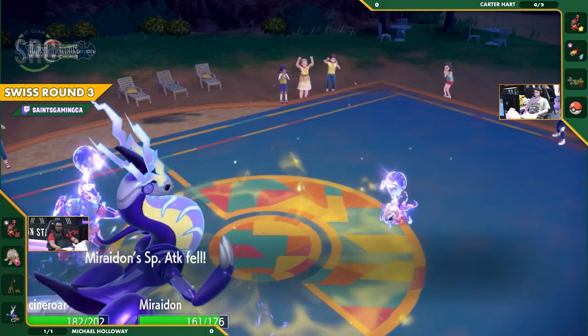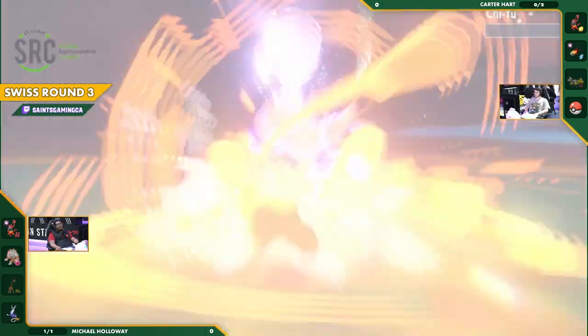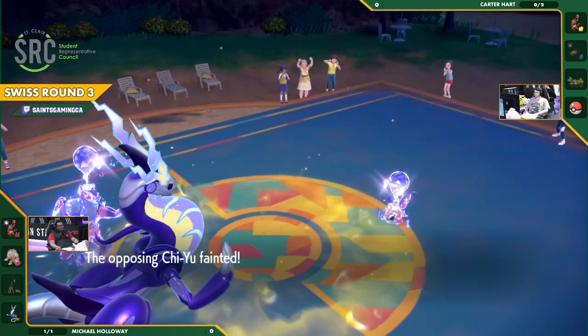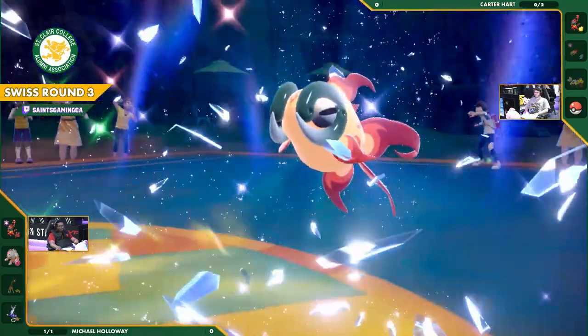That Electro Drift, of course powered up by Electric Terrain, is just enough damage to get the knockout. A little Snarl coming out here from Carter's Chi-Yu trying to suppress some of that damage, but it's not going to work. Flare Blitz coming out from Incineroar is going to get the elimination as well, which means this puts Carter down to his final Pokemon.